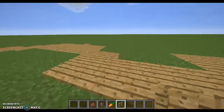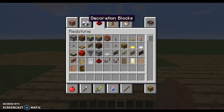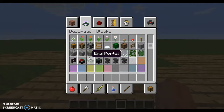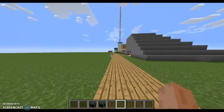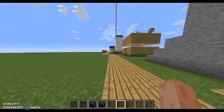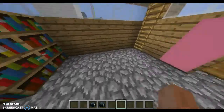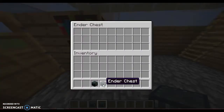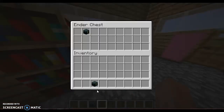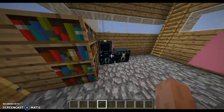Okay, so we added the bunny. Now we will be going to get an ender chest — actually we're gonna get two ender chests — and go to our house. Let's put them here and here, right here. Let's put these ender chests in here. I just like the sound of that, it's so cool.